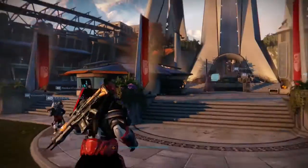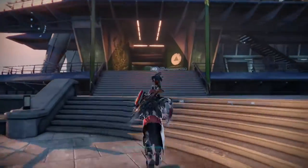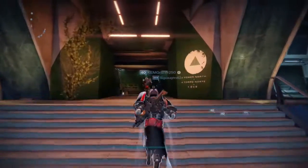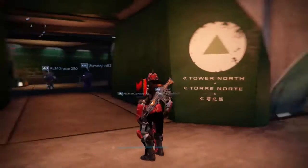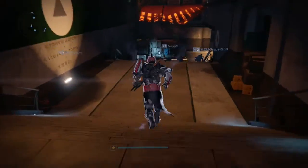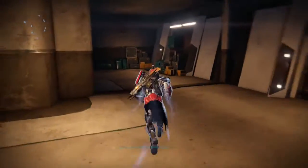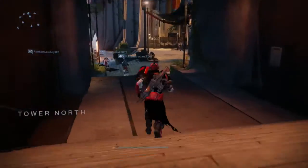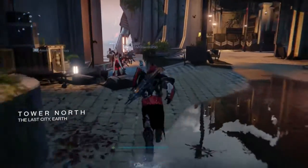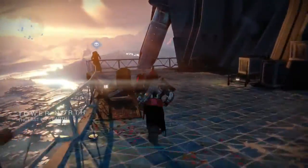You spawn in the tower and then you walk over here to the left to the staircase. This is Tower North. You just walk down these stairs, take this little right right here, keep going down, keep going down. Follow that dude right there — keep walking — and then you take this left and just keep going.